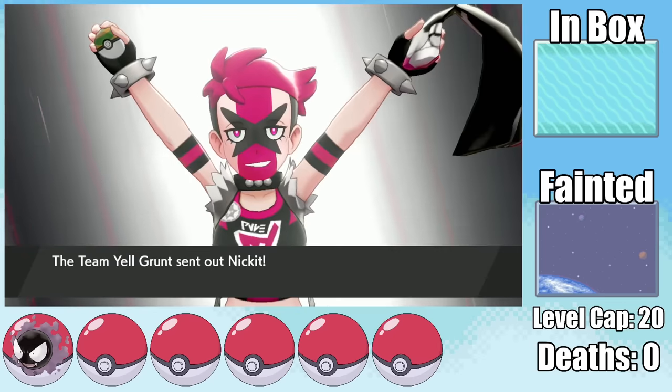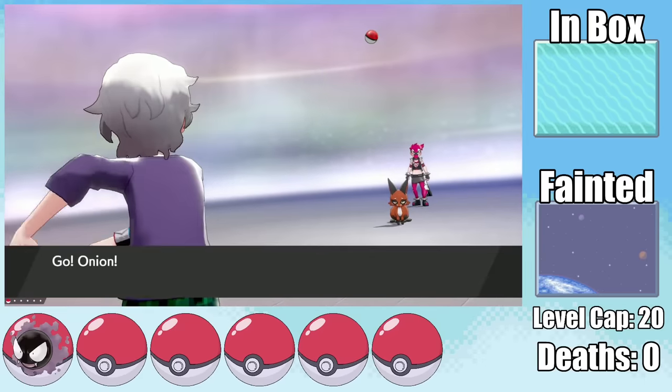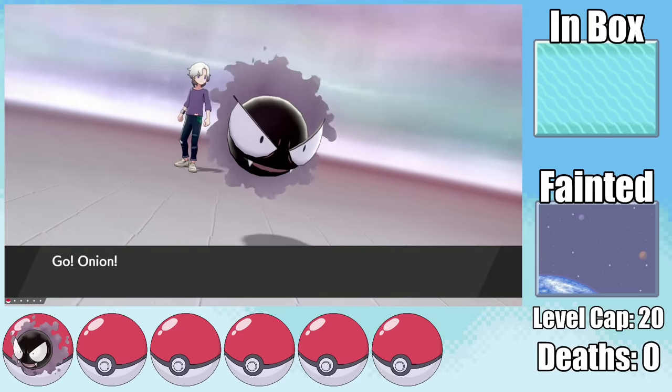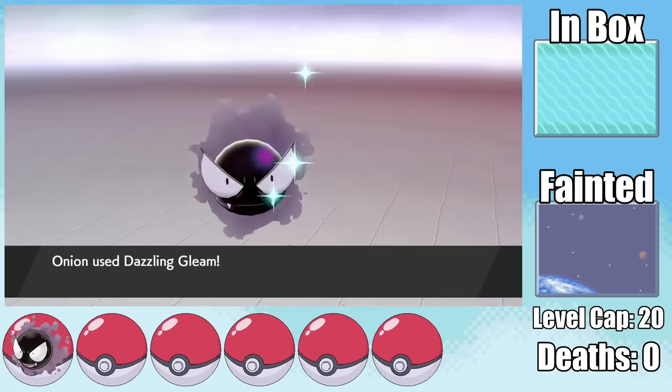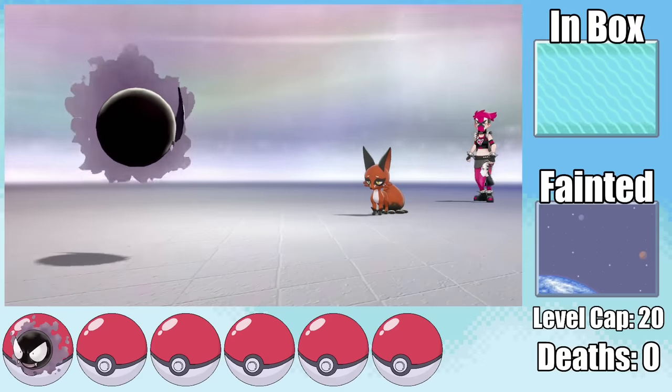The first Dark-type related trainers I have to face are Team Yell over in Motostoke. Even though they have exclusively Dark-types, it's so early game that most of them don't even have a Dark move in their moveset. On top of that, acquiring the Dazzling Gleam TR in the Wild Area makes them easy pickings.